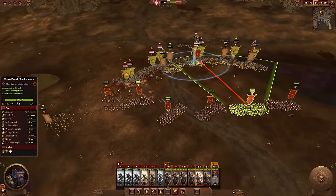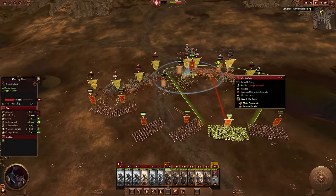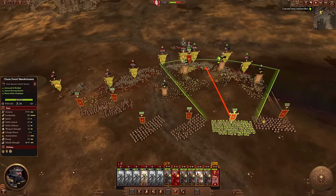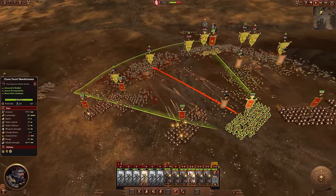Obviously, the range means enemies will likely close the distance before they can get off too many shots, and once they do, blunderbusses aren't exactly the best in melee, but they'll survive thanks to that high armor. Just get them out of firing as soon as possible and you can't go wrong. Another unit that's a little bit of a hassle to use once the front lines clash, since they need that line of sight, but if you can manage this minor inconvenience, they can clean up versus practically anything.